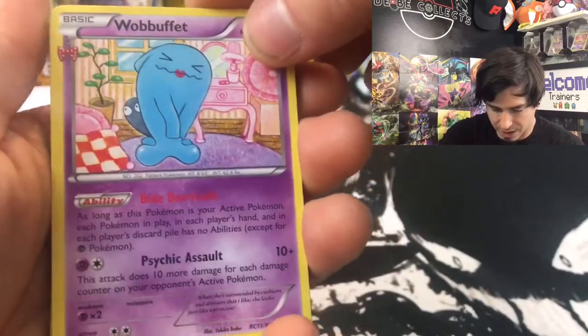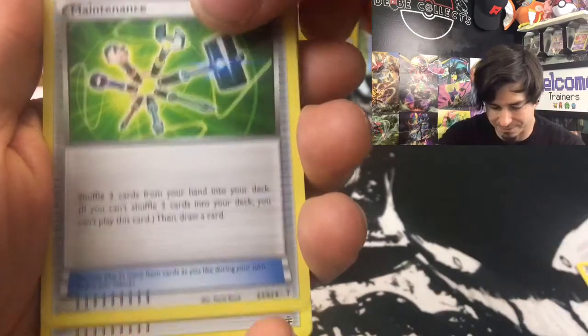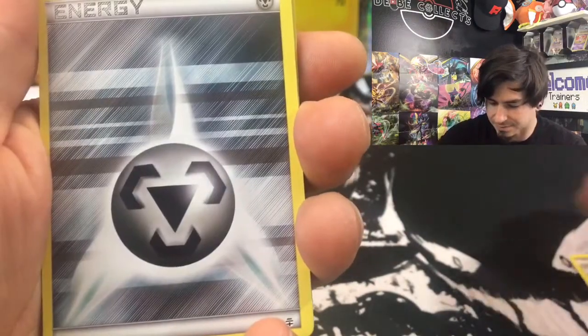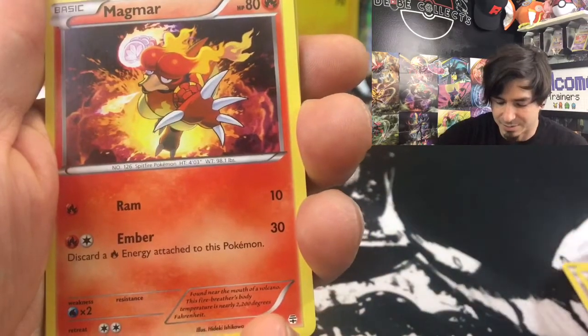Here we go. Wobbuffet. Maintenance. I cry a little — I don't like that card. I do cry a little when I know that I could have sold this for 50-something dollars but instead I'm opening it.